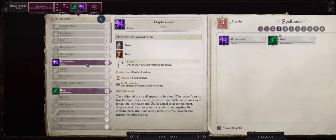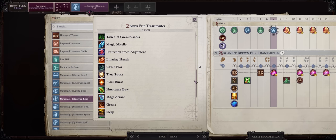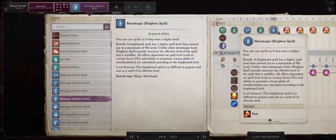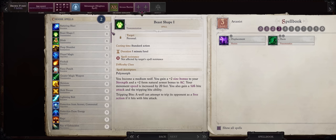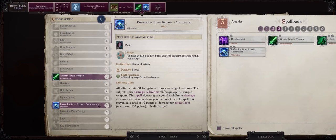Besides that I would pick Displacement — 50% concealment is always nice. For a level 7 feat, Metamagic Heighten Spell, mostly for spellbook flexibility for even more slots of certain powerful buffs, but also to increase the difficulty class of spells like Grease and Glitterdust — and you can apply Heighten and Selective together. For the early and some of the mid-game you don't really need any other crowd control spells. Then as an exploit I like Arcane Barrier because this can grant you temporary hit points, always nice as another layer of defense. For more level 3 spells: Greater Magic Weapon, while Protection from Arrows Communal can also help against certain enemies.